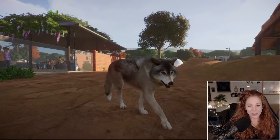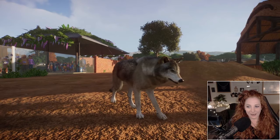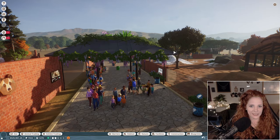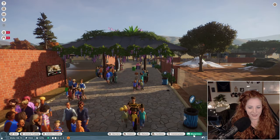Usually when we follow a timber wolf they start pooping, but apparently we've been lucky this time. It started raining and they all wanted an umbrella. I also saved this as a blueprint down here.